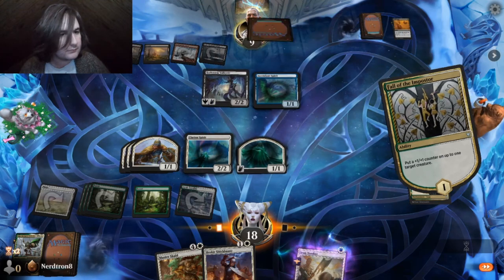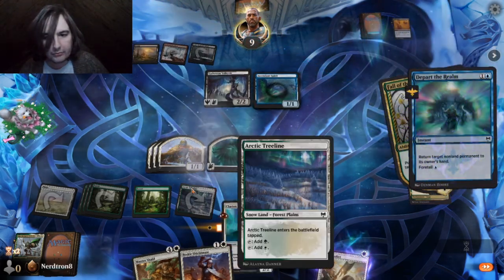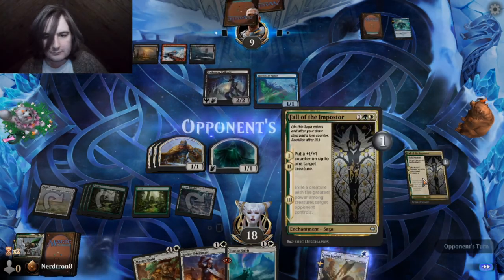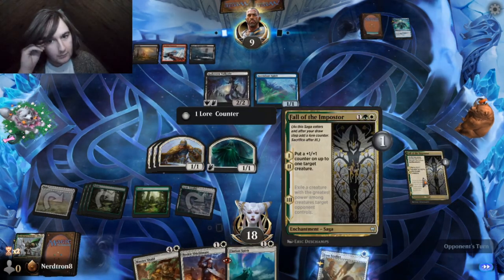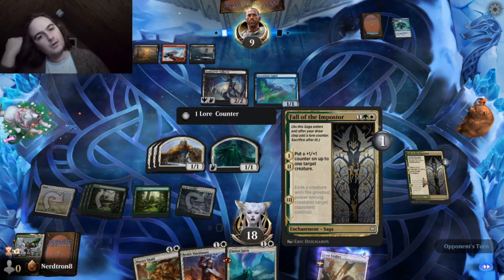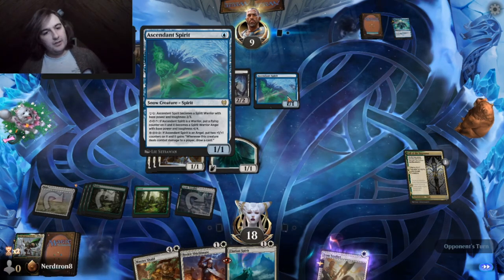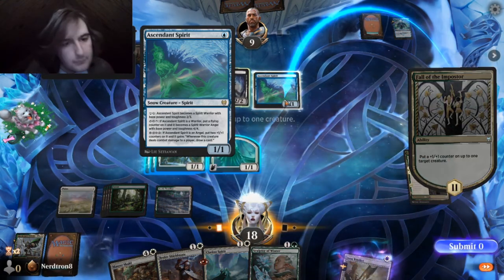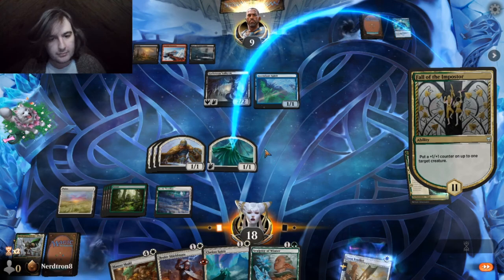They only have two snowlands, so they can only make it a 2-3 actually. Right? That costs three. Yeah, let's put it on the Spirit.